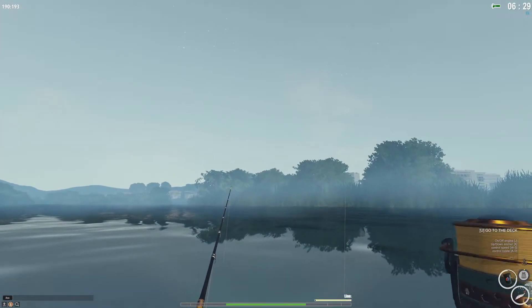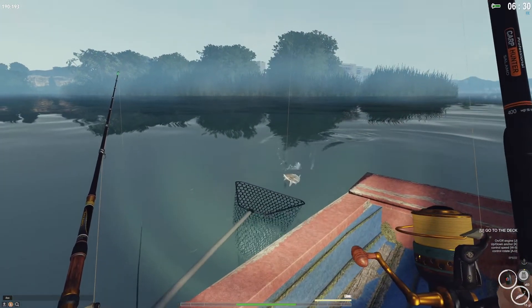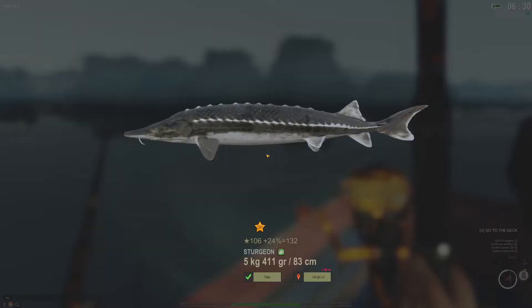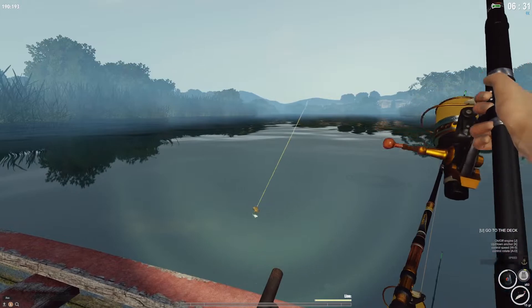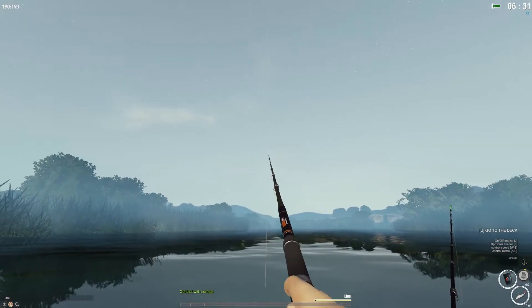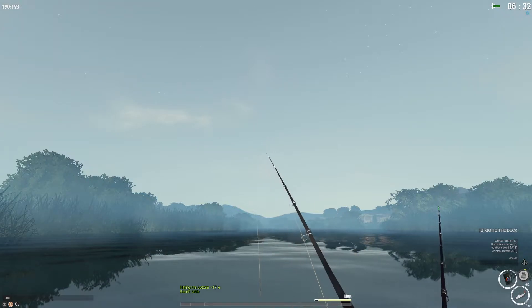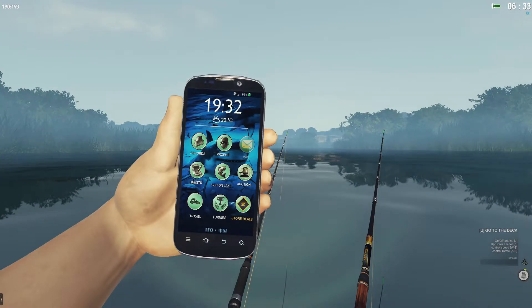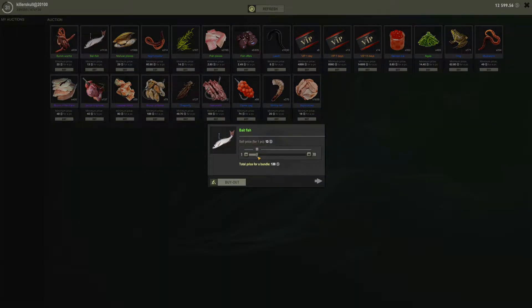It remains to be seen if I can catch big sturgeon here. That looks like another sturgeon — 5.4 kg. That's no issue though, we have 82 bait fish. If you don't have bait fish and you're very rich in this game, bait fish is only 13 silver each, which is quite expensive. If you want to buy 40 pieces, that's 520 silver.